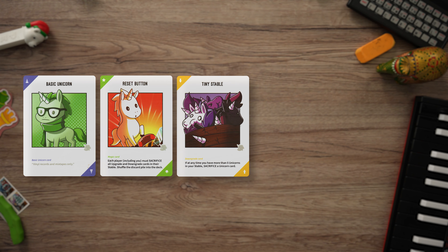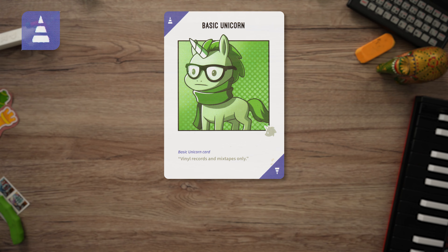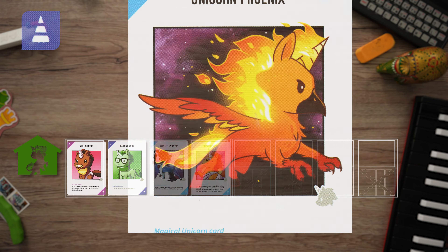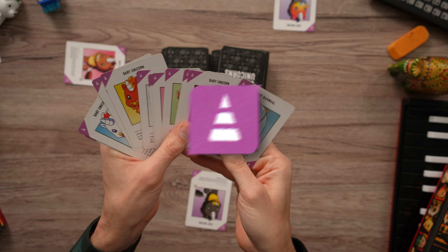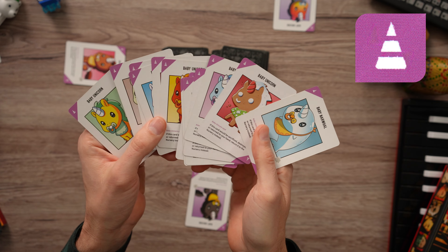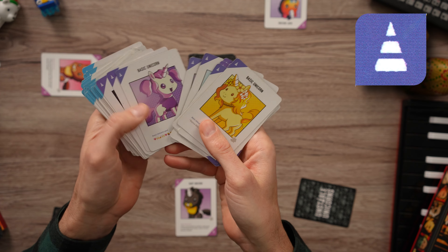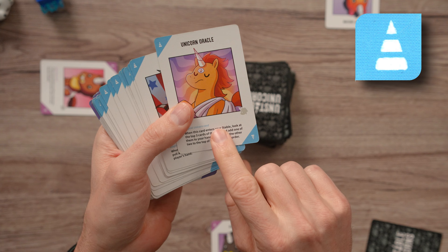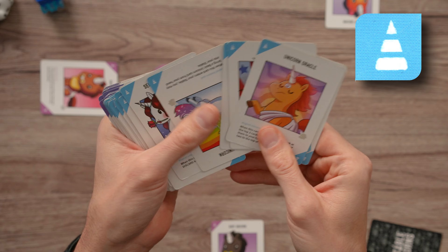Let's quickly go over the five different cards in the game: unicorn, magic, downgrade, upgrade, and instant. The unicorn cards are essential for victory — you'll need to have seven unicorns in your stable to win, so playing these in your action phase is a must. There are three types of unicorns. There's the baby unicorn card that you got for free at the start of the game; it has no special abilities other than being cute. The next type is the basic unicorn, which is decorative and sometimes humorous, but has no additional abilities. Finally, there are magical unicorns — these have a special ability, and each card will describe what that ability is.